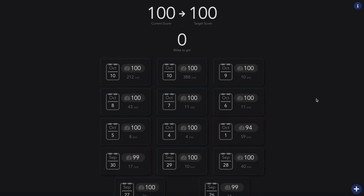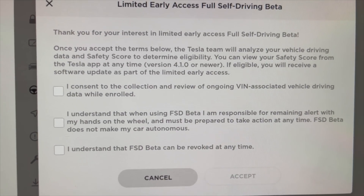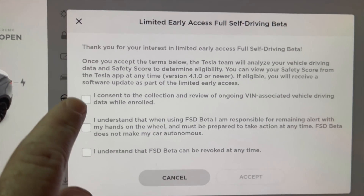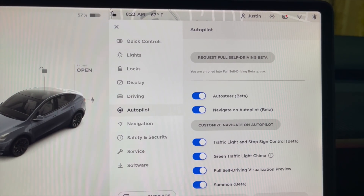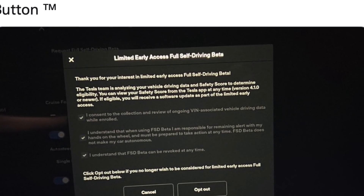As promised, there is a hack you can use to get a 100 safety score much faster. I am not endorsing this method, but I have seen quite a few people successfully do it. If you have a very bad score and need thousands of miles to recover, go into your car and open the full self-driving beta enrollment. Unenroll your vehicle, and it will warn you that it's going to lose all the data it has to date — that's what you want.